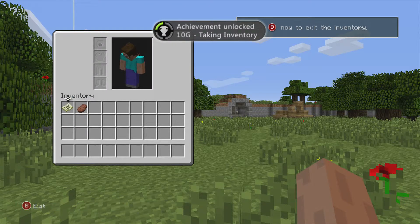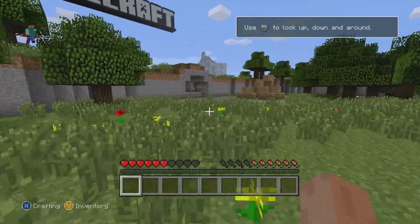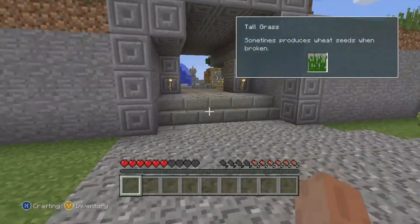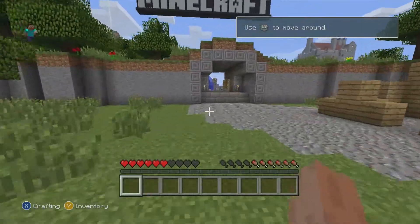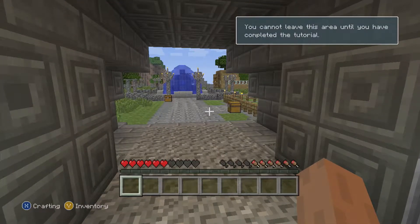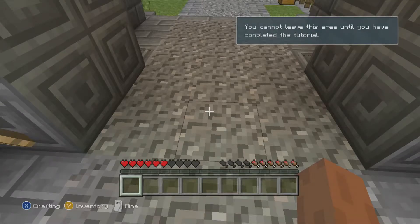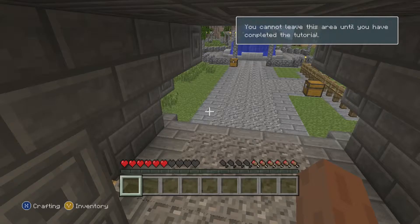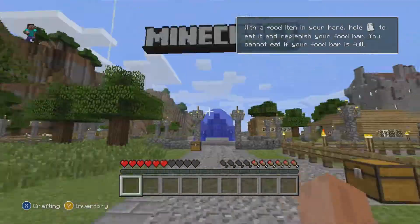The achievement we actually have in mind today is Return to Sender, which is to kill a ghast by deflecting a fireball and killing it with it, if that makes sense. Oh, you cannot leave the area until you've done the tutorial. I know how to play! Right, let's go and defeat this little ghast.